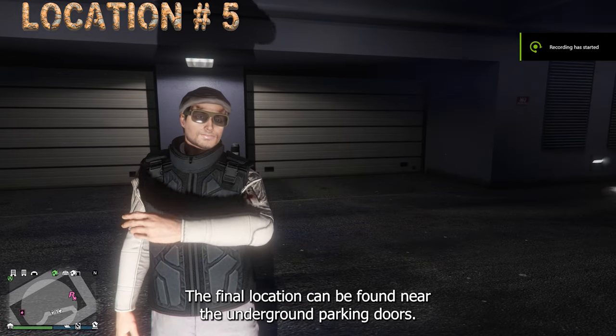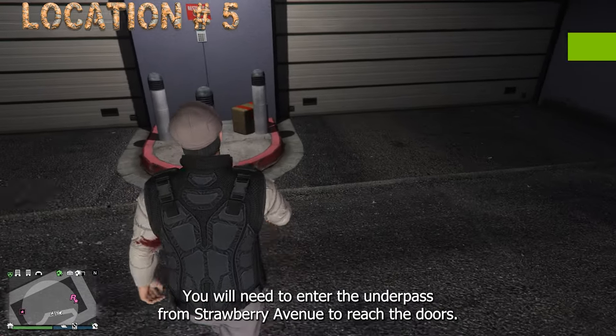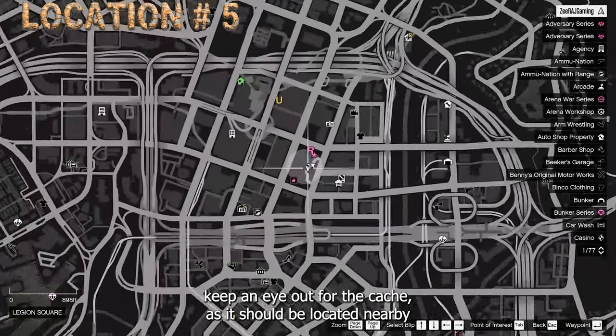The final location can be found near the underground parking doors. You will need to enter the underpass from Strawberry Avenue to reach the doors. Once you get to the spot, keep an eye out for the cache, as it should be located nearby.